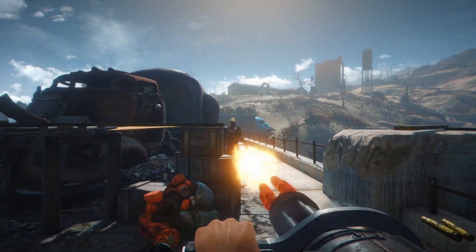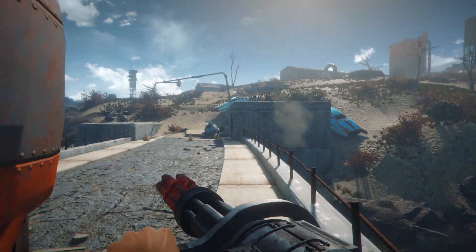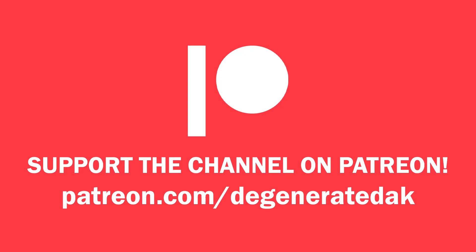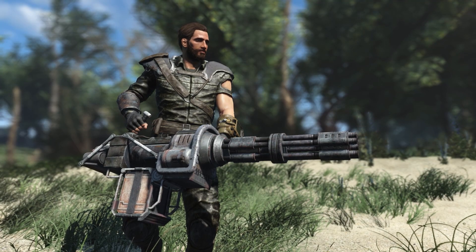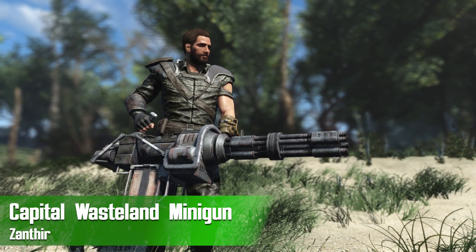Weapons that feel like they should belong in the Fallout universe, and a lot of these definitely do. So without further ado, let's go ahead and get started with the first mod. Our first lore-friendly heavy weapon mod is going to be the Capital Wasteland Minigun by Xanthir.